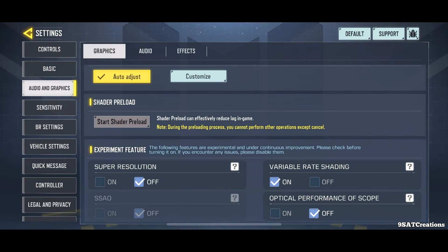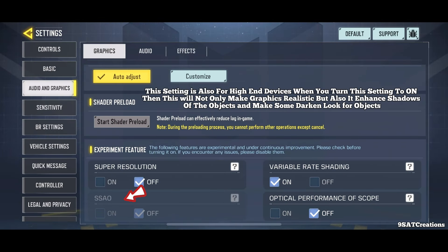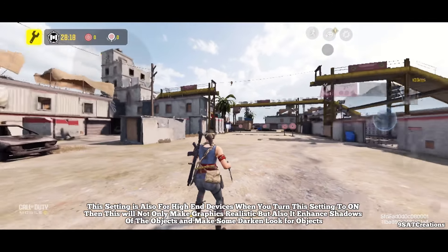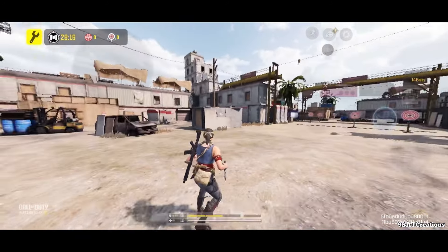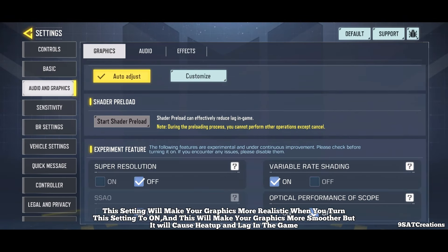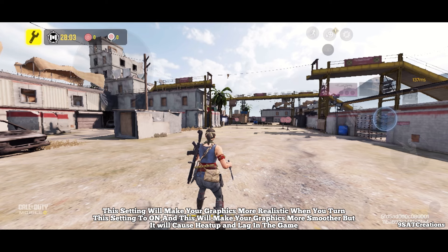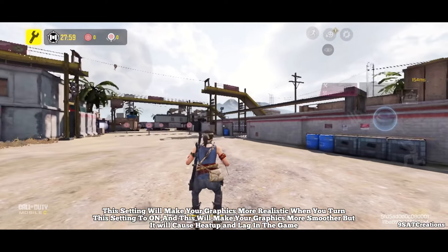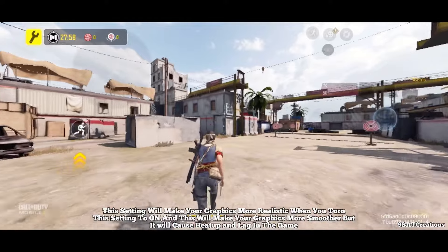Number ten: Screen Space Ambient Occlusion. This setting is also for high-end devices. When turned on, it makes graphics more realistic and enhances the shadows of objects, adding depth and darker looks to objects. Number eleven: Super Resolution. This setting makes your graphics more realistic and smoother when turned on, but it may cause the device to heat up and cause lag in the game.